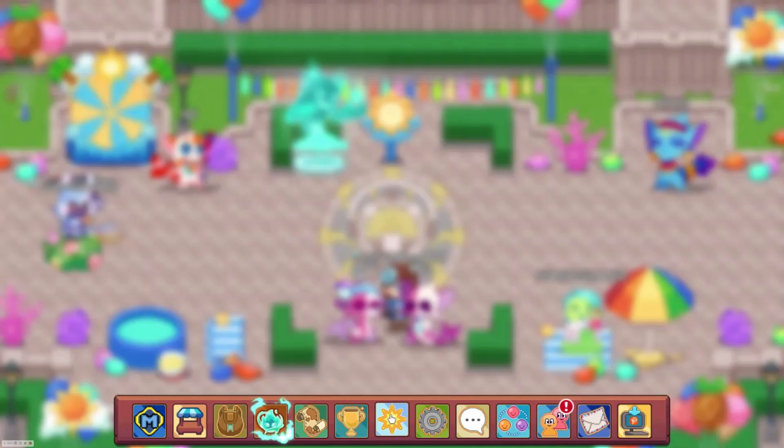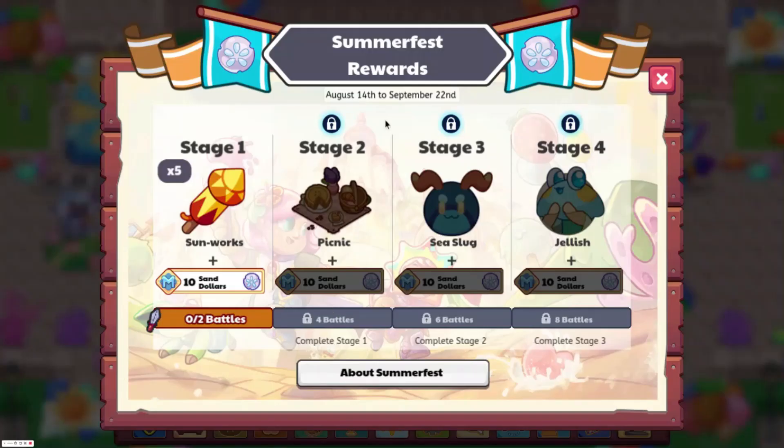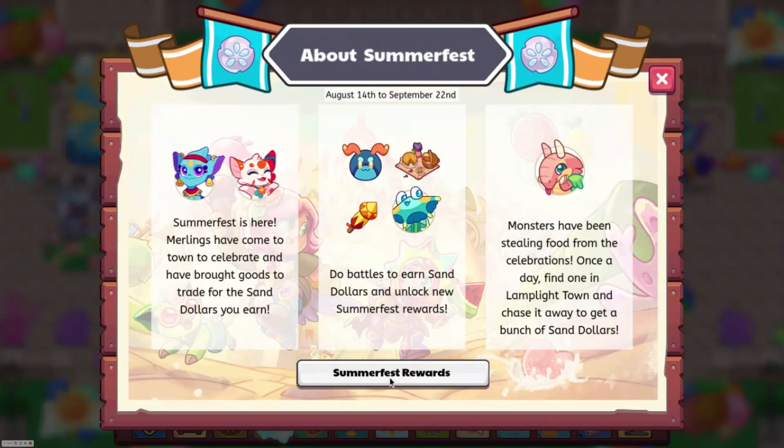We're going to start off by pressing the Summer Fest icon. I got all the predictions right: Sunworks, Picnic, Sea Slug, and Jellyfish. Those are all the rewards. If we go to 'About Summer Fest' we can see that monsters have been stealing food from the celebrations — once a day you can find them.